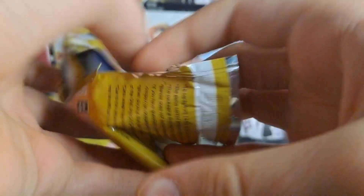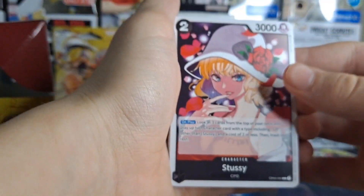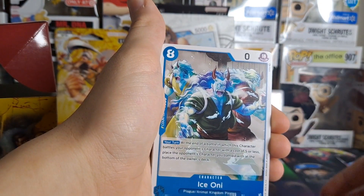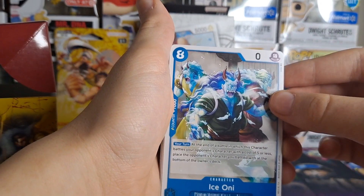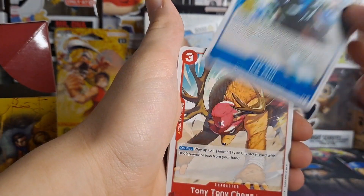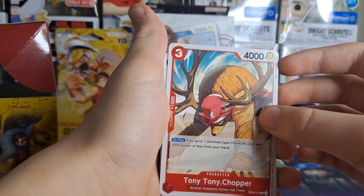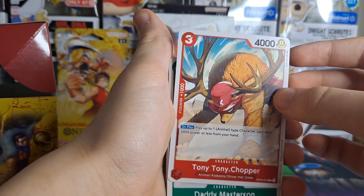There are 12 cards in here. My goodness, they take packaging very seriously. Okay, I don't think there's any pack trick or anything. CP0 Stussy — who? Ice Oni is a special character card. Chopper! That's sick — he's in his Run form, maybe. I don't know what form that is.